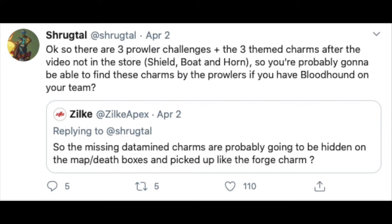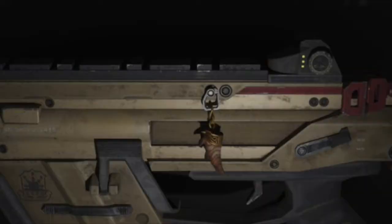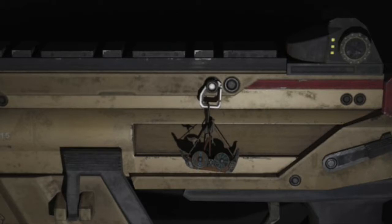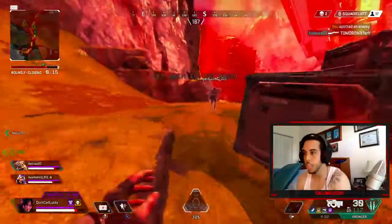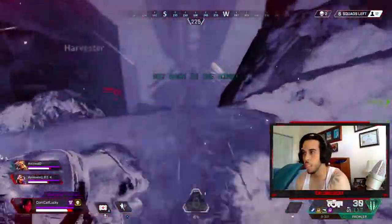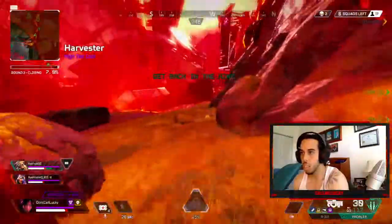These charms are tied to the Bloodhound trailer. One of them is the horn of the Goliath, the second one is a Viking ship, and the third one is a Viking shield that you will be able to earn. Another way to get these charms may be to have a Bloodhound on your team — probably by scanning and tracking down the Prowlers, or killing them, or maybe both.